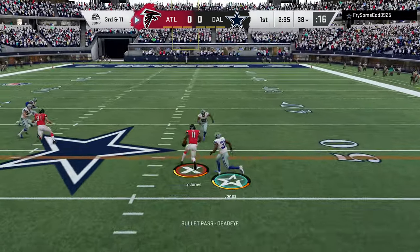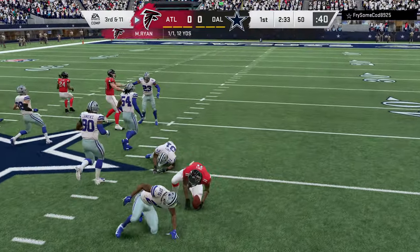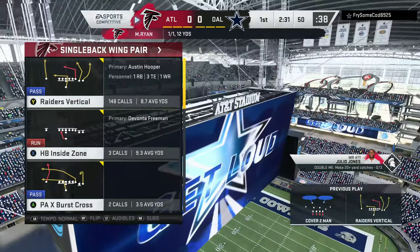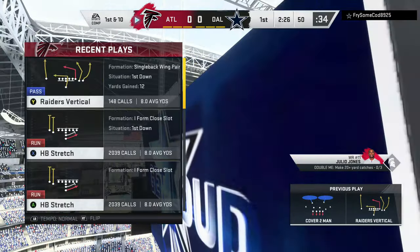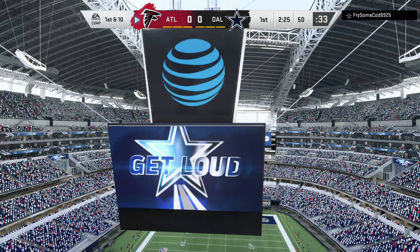On third down, Ryan — he got his man, the Pro Bowler Julio Jones. And he gets this one to midfield before he's brought down. 12 yards is the pickup, good for a first down for the Falcons.